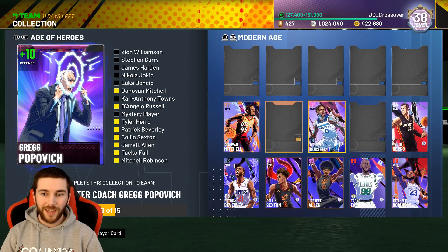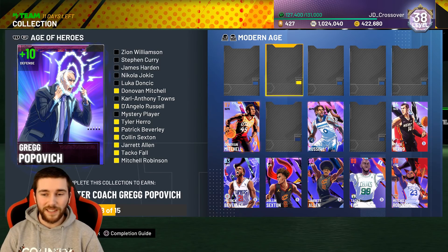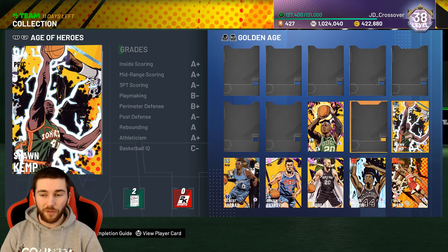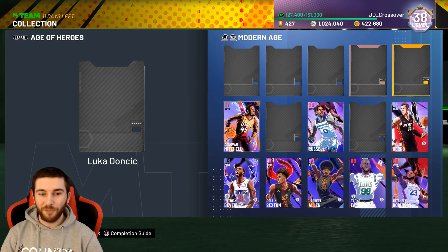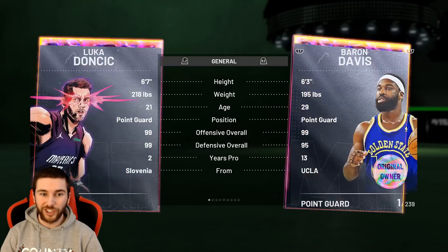We've had Super Packs every Tuesday. It just makes sense — they want to get people to lock in for these sets, get the most that they can out of them. With one player left to go in both sides and that being an untradeable card, it just kind of makes sense. And the player we're looking at is, of course, Galaxy Opal Luka Doncic.